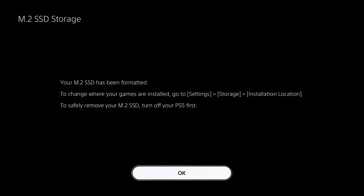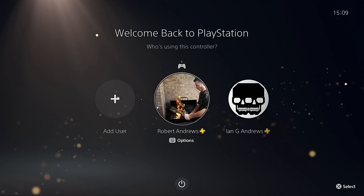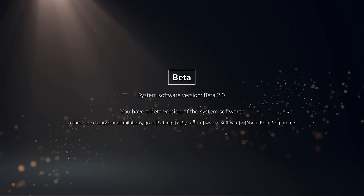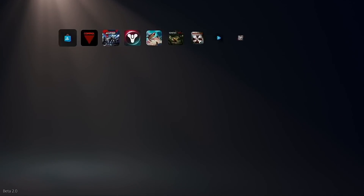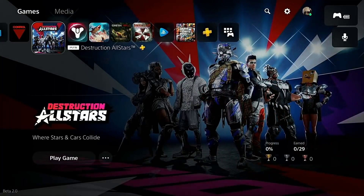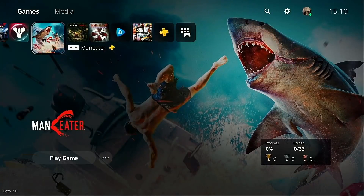We can go ahead and format the drive. We are testing four games, just like in my other tests. We're running the same four games we've always tested: Control, Destruction All-Stars, Destiny 2, and Maneater. We're running the beta software as you can see on screen.